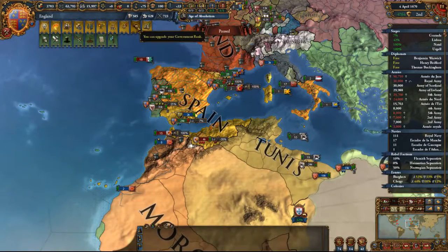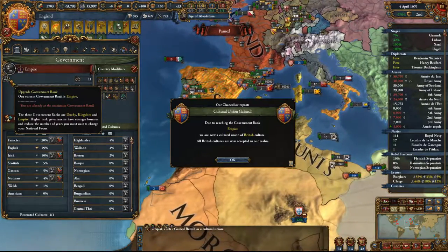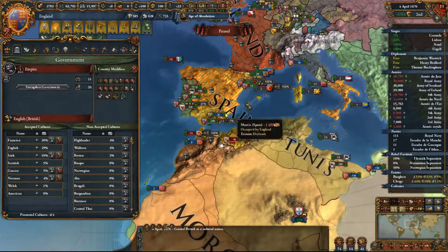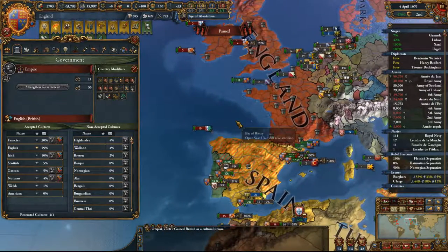So we need to do things like upgrade government rank — we are now an Empire. See how easy that is. And now Scottish, Welsh, and American cultures we fully accept.